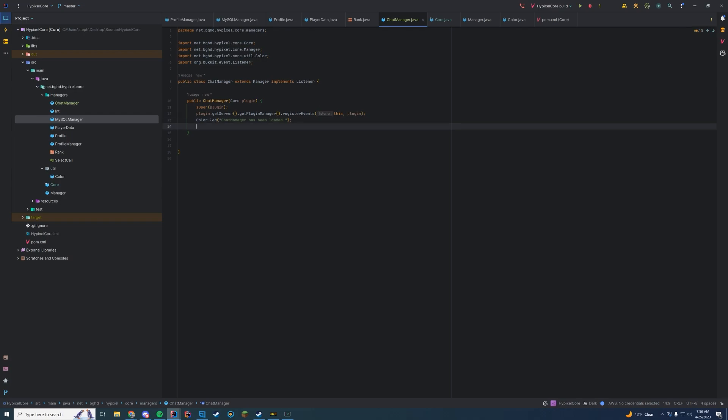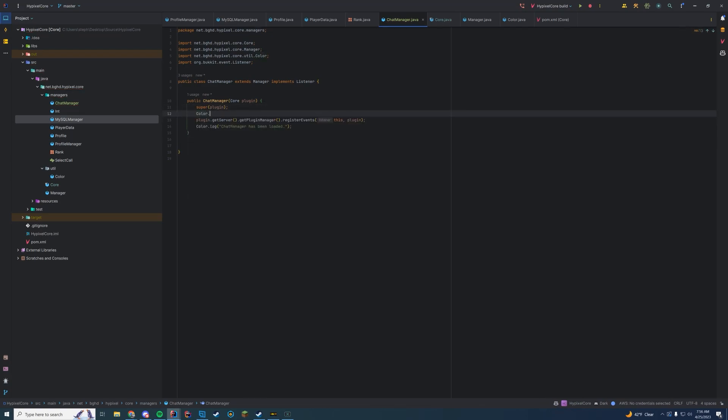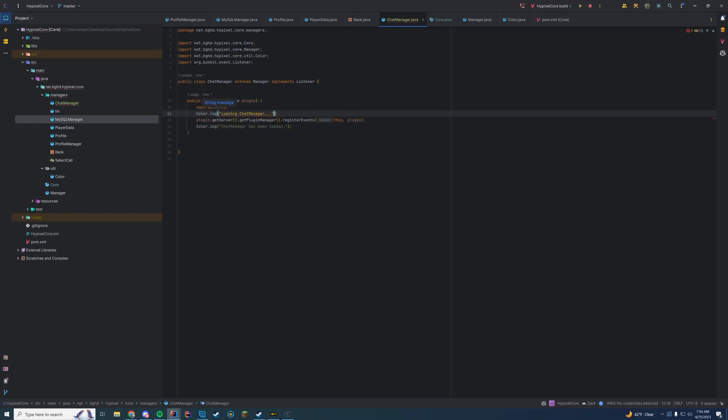With GitHub Copilot, if I type color.log it will estimate and fill in something like 'Loading ChatManager' and you just press Tab. It's available on their website and works with all IDEs. I haven't had it work well for large plugin coding tasks, but it works great for logging and creating messages I'd rather not type manually.